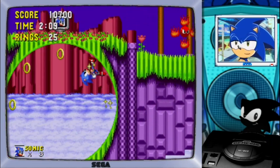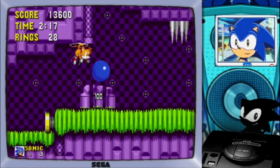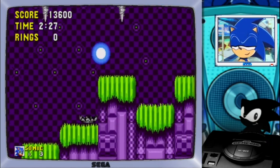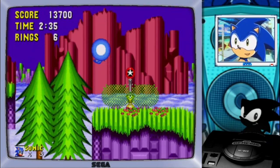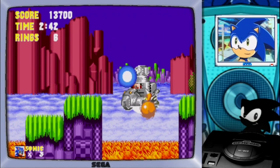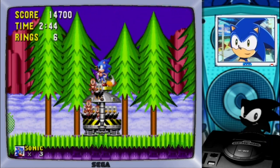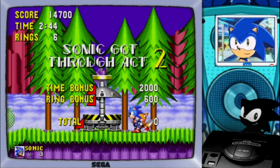Let's keep on moving. Let's keep on going in purple Hilltop — that's that vaporwave feeling. We do not have rings, but we have a shield, so I think that's going to be enough. We lost the shield, but that's okay. And with this, we actually got through Act 2. Yeah, nice!